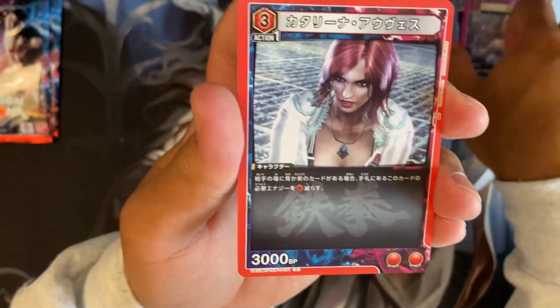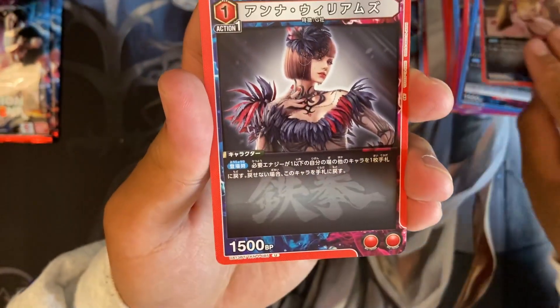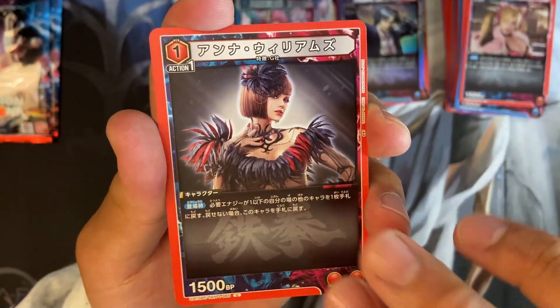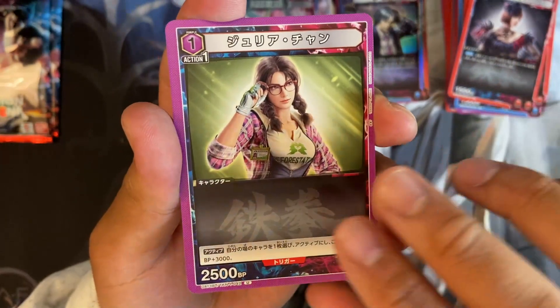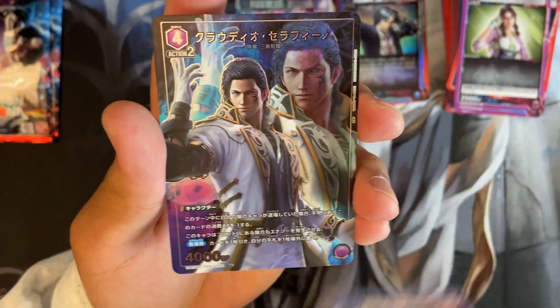We got Lili, Katerina Alvis. We got King, Lucky Chloe, Anna Williams. Very cool character. Julia Chang, the streamer. King. And oh!